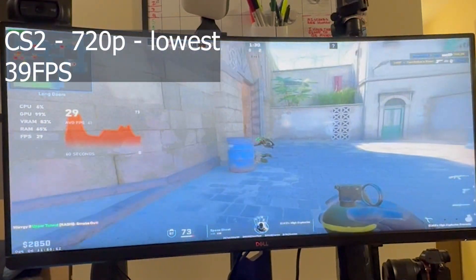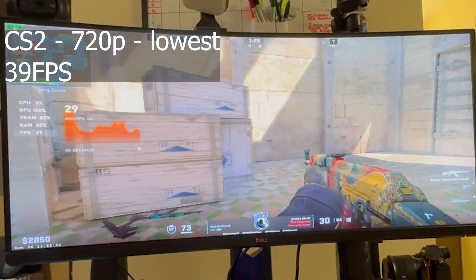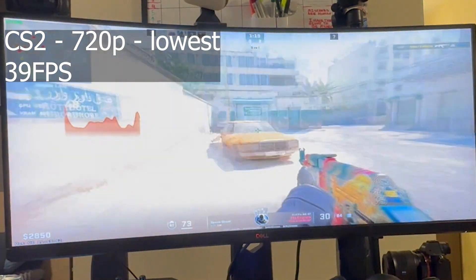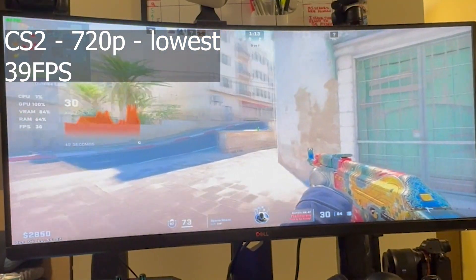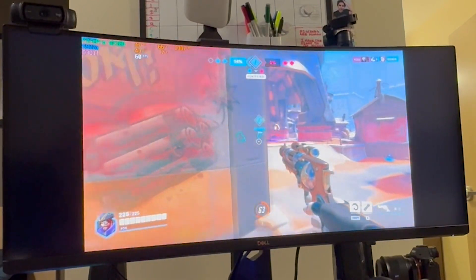I started with Counter-Strike 2 at 720p at the lowest settings, just to get a baseline for where we could take this GPU. If CS2 runs well, that means we can run more modern games; if it doesn't, we have to go to older games. CS2 at 720p with the lowest settings ran at 39 FPS. Quite frankly, I was surprised to see it run at all, so I held high hopes for esports titles.